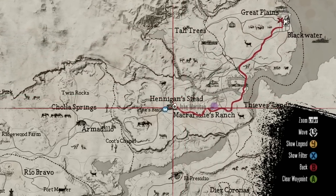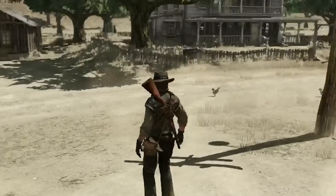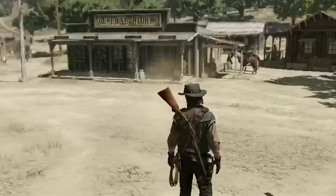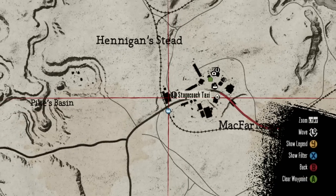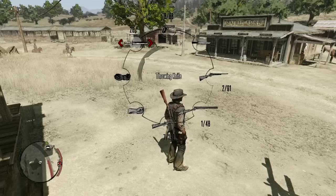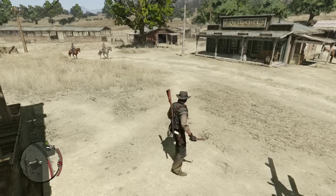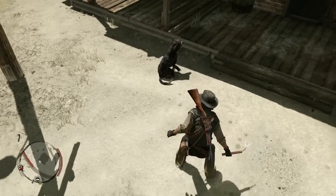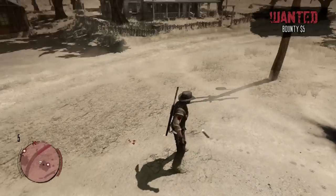Now we're here. Ideally we make it to the stagecoach or the train — either one. I can't get arrested. Dynamite might be what we have to do, but the only problem is I'll get arrested. The dog is in the way, but... Oh goddammit, I just died. Maybe I'll spawn somewhere else.